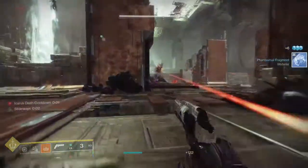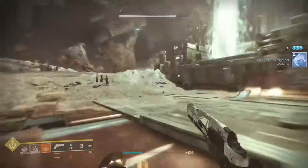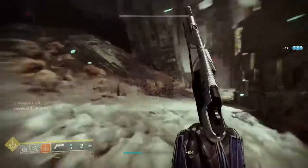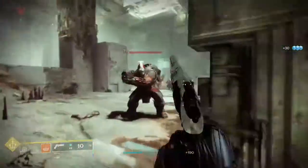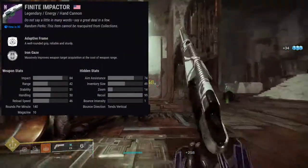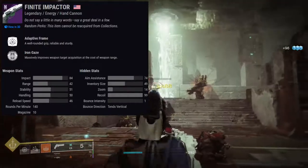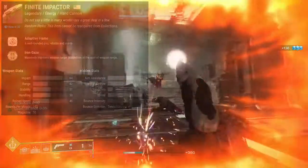This is gonna be a short video because I'm just gonna be reviewing those two weapons. Once Iron Banner comes and we can get the new weapons, I'll review those. So let's talk about Finite Impactor — it's an energy hand cannon in the adaptive frame family, 140 RPM, and it's an arc weapon.